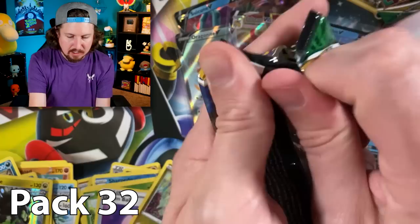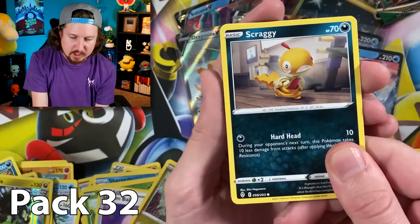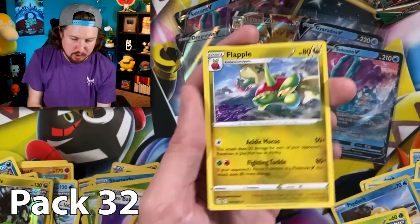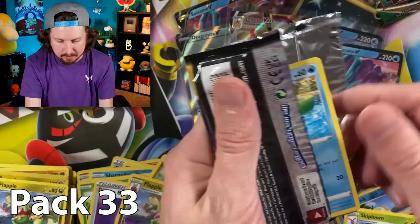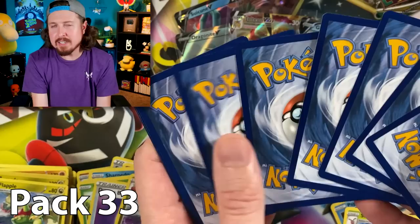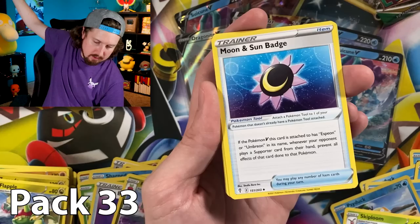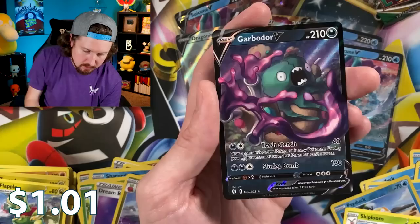Code card. Sylveon, you've been bringing us good luck — let's see if we can continue that with a rainbow rare! Scraggy, Litleo, Hippopotas, Aromatisse, energy, double Flapple situation. Lotad, Amoonguss, Woobat, Clawitzer, Feebas. I really do miss the sun and moon era — it was such a good time. Pyroar, Vigoroth — the sword and shield era is good too, it's just nostalgic for me — and a Garbodor V, another ultra rare!